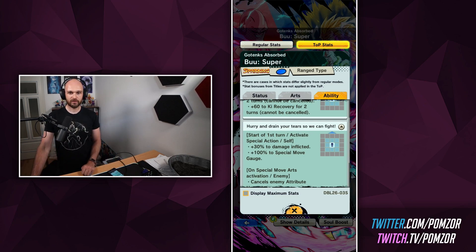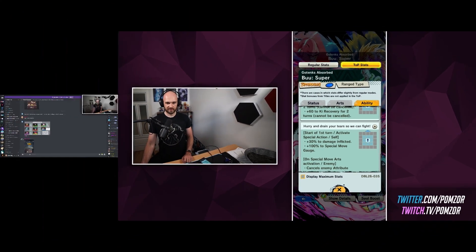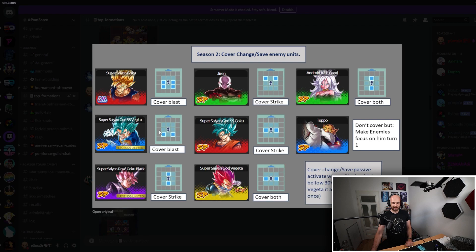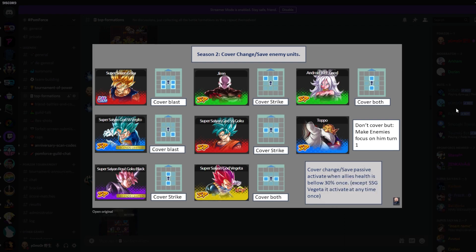And before we go further, let me just make a little advertisement. On our public Discord — which you can see here — we have two channels where we geek out over the Tournament of Power, and we have some people in there that have ranked in the top hundreds. I think Noctis even ranked 11 last season. So if you want to discuss with people who actually have some knowledge, even more than me, join the public Discord — link in the description down below. And one thing in particular I want to show you is, thanks to Absolute Zero's work, he made a little guide. I'm going to turn off my camera so you can see it better.